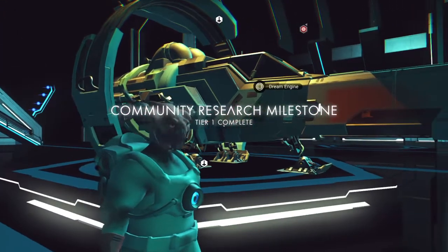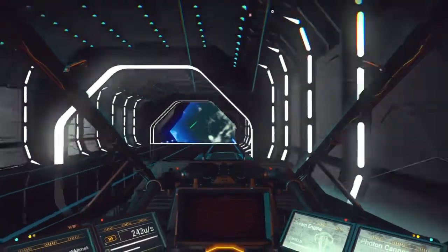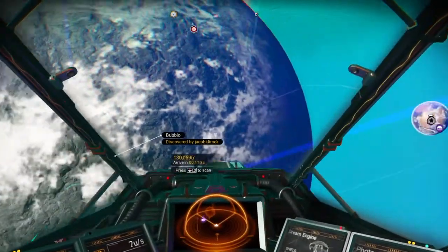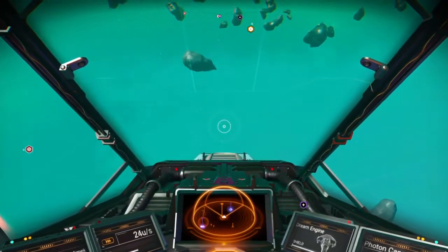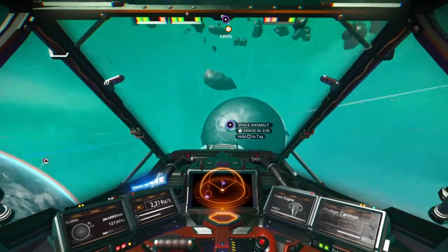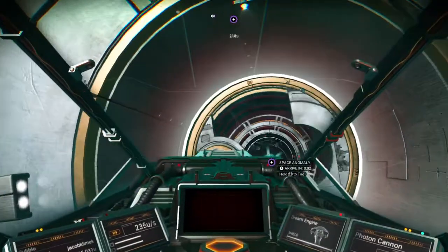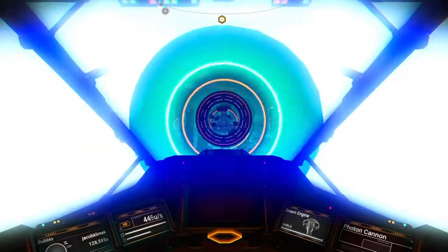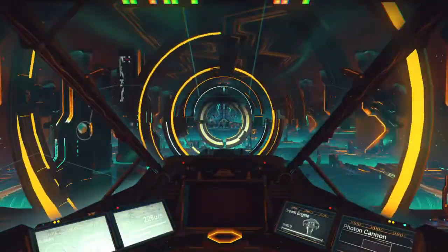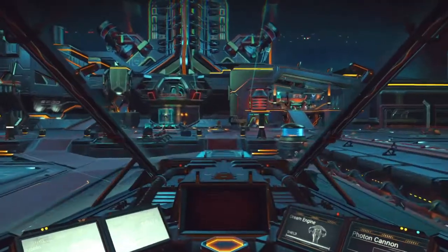We've hit another community milestone, so it's time to go get the newest alien head that's been unlocked. Summon the space anomaly and go check it out. I'm calling this one the cyborg shark head because I can't think of any other pop culture reference that it could be referencing. It just looks like a shark head with some robotic parts to it, so that's what I'm going to call it.